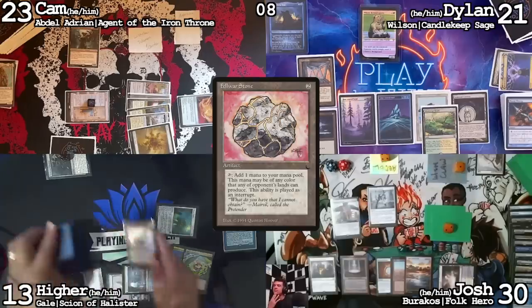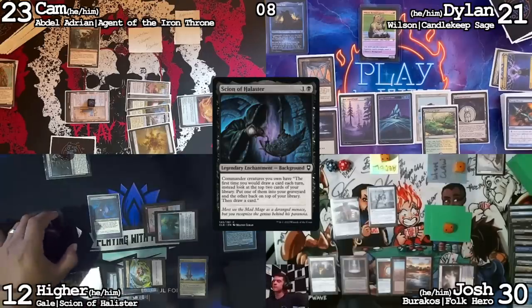That Gale was seven mana plus Reanimate, and now it's still stuck in the graveyard. I'm going to cast Scion of Halistar, lose a life, and then pass the turn.